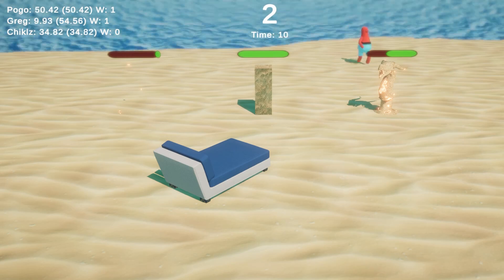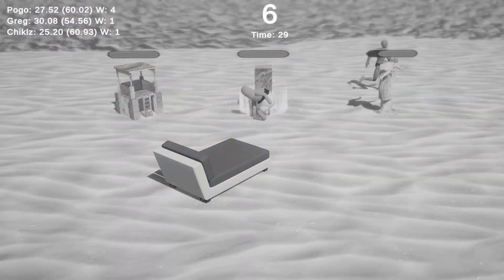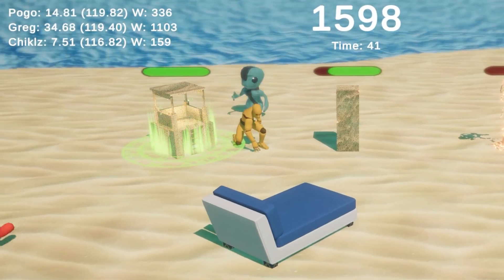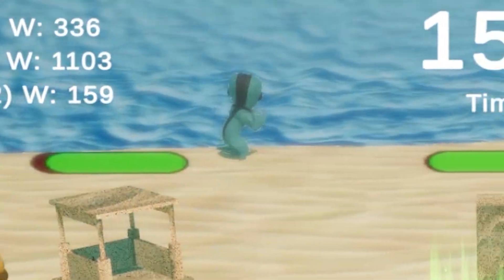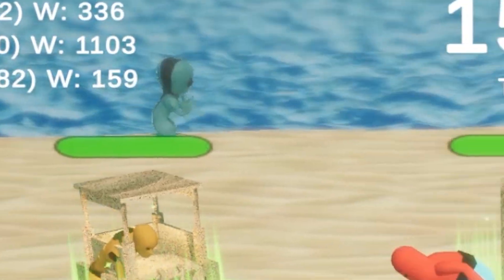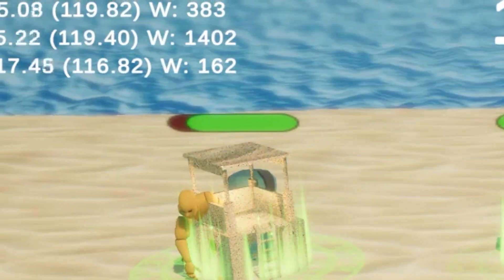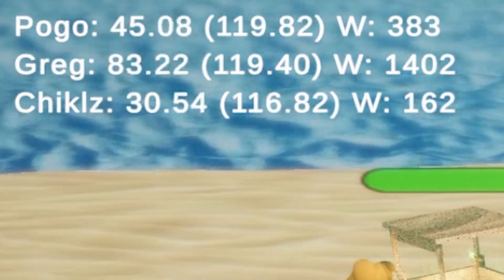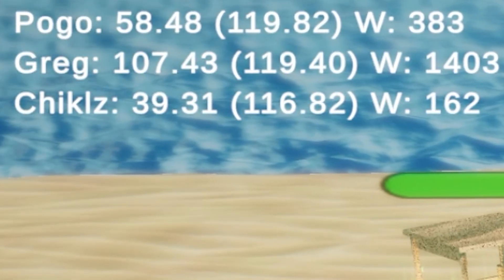The first few hundred rounds were full of AI confusion, sweat, tears, agony, and misery — all the necessary things to ensure a good time. But after a good night's sleep, I woke up to see agents not only focused on their own castles, but also finding time to care about others — by spending the entire round gathering water to destroy Greg's tower while their own tower was barely standing. Greg was currently by far the best at this game, with more than 1400 wins, while Chickles had only 162 and Pogo sat at 383.